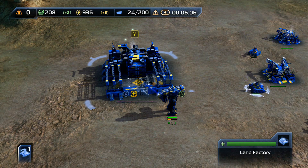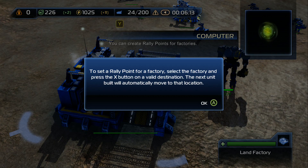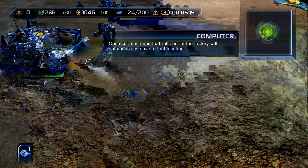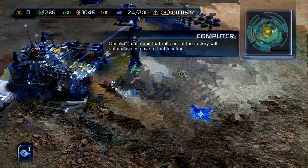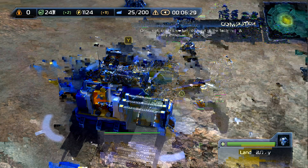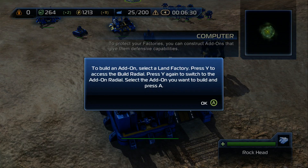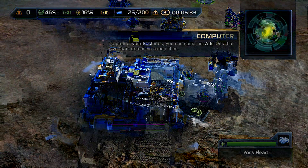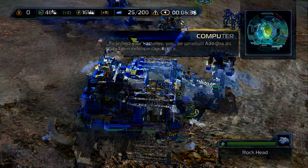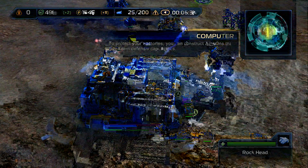You can set rally points for factories. Once set, each unit that rolls out of the factory will automatically move to that location. I have told the ACU and engineer to assist in building — basically they'll shave off a couple seconds of the overall production time. You've added more rockheads to your army. To protect your factories, you can construct add-ons that give them defensive capabilities.